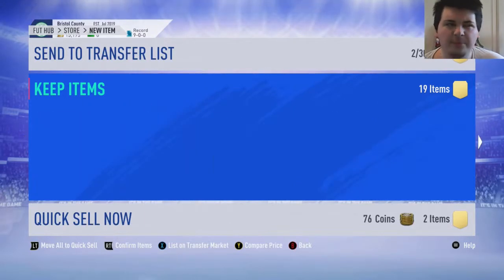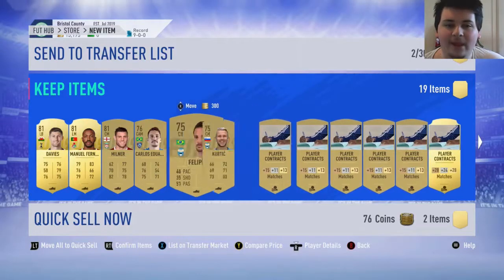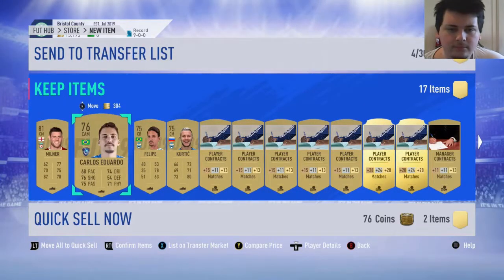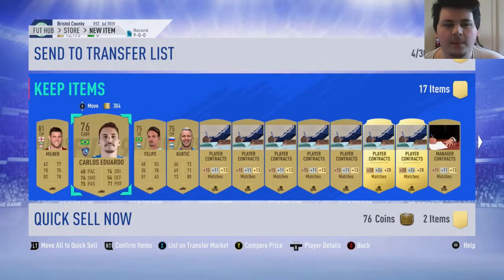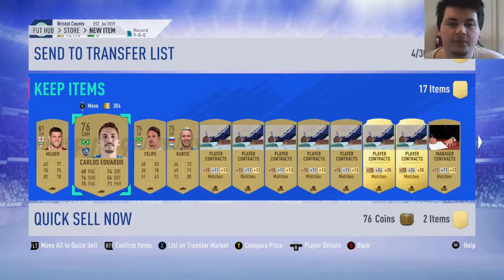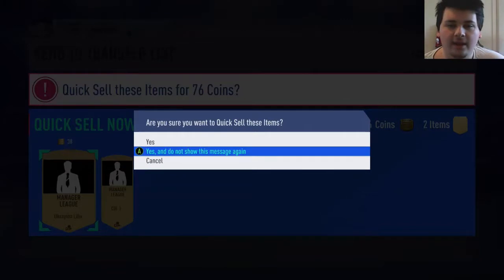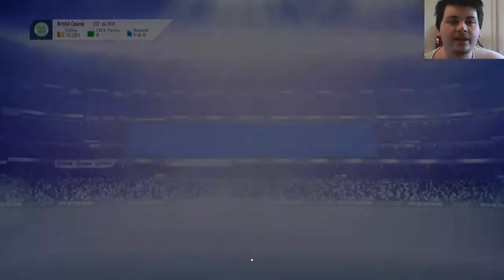The contracts I'll keep - obviously there's no way of getting around those. Then I'll sell Davies, I'll sell Fernandez, and I'll keep these guys in case I need to make a Brazilian team as links. Definitely going to keep Milner. That puts us up at 15,250 coins.